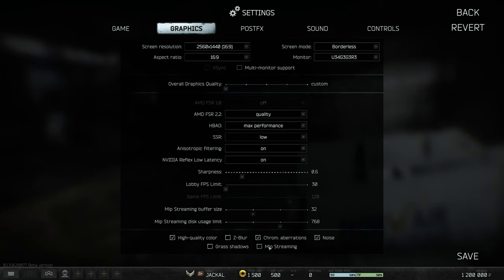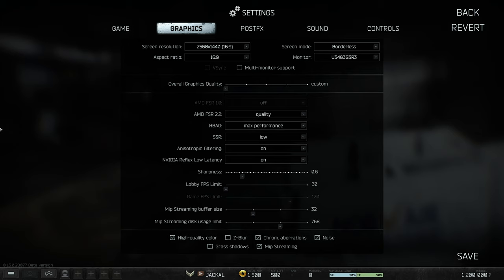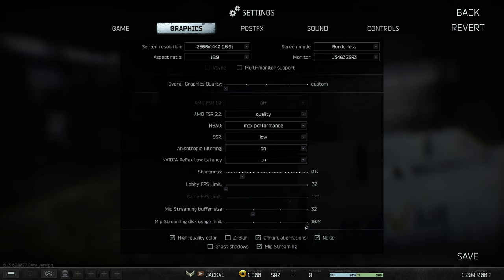At the very bottom, MIP Streaming. Enable it to customize it. This option controls the speed and manner in which textures swap between higher and lower quality as you move closer or further from them. The MIP Streaming Disk Usage Limit is most likely in megabytes — representing the speed of the drive the game is on. If you're on a hard drive, set it lower; on an SSD, you can comfortably raise it, even all the way on higher-powered SSDs, loading textures faster with almost no performance impact.